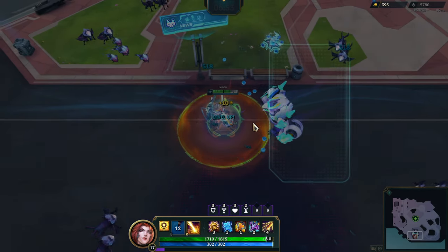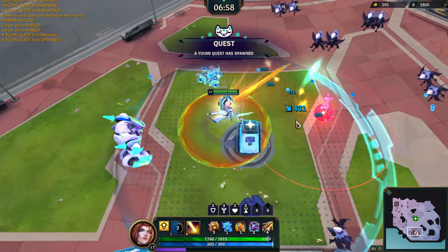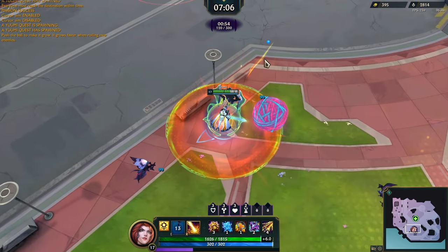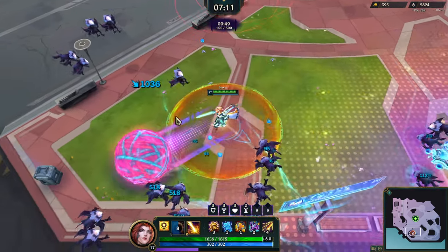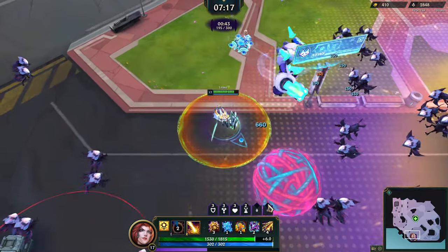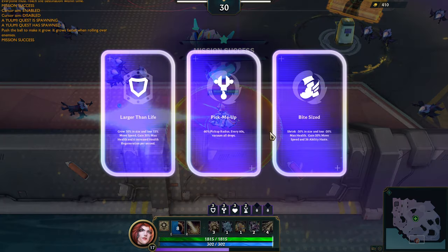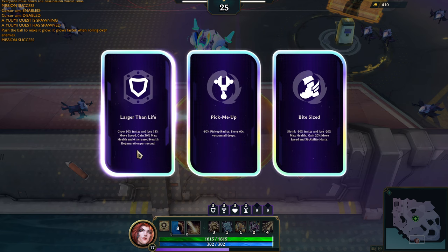Let's go ahead and get our baseline upgraded a little bit. I took the armor so I can evolve it. I need to pick up bombs for a quest — I gotta push the ball to make it grow; it grows faster when you roll over enemies. I killed things too fast. Let's take the easy ones. I've got no health regen, so hits like that go pretty hard. Pickup radius every 60 seconds — vacuum — that's not what we're looking for.